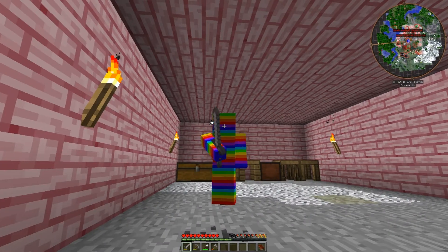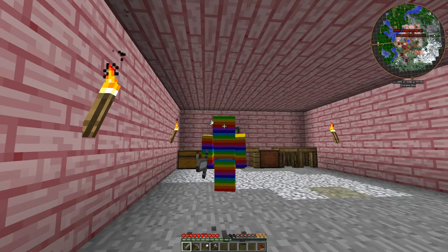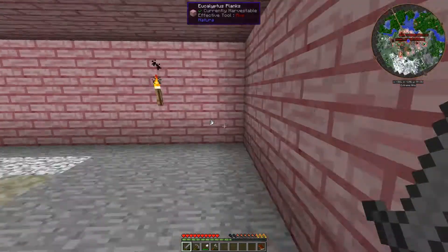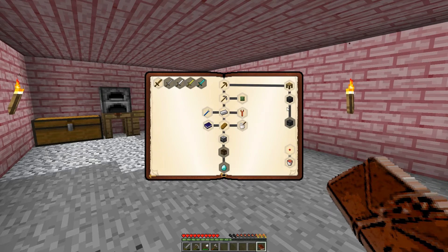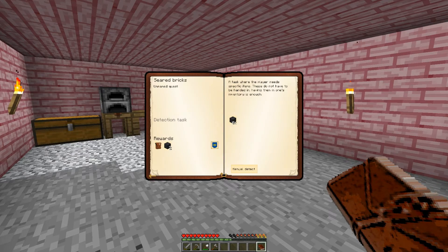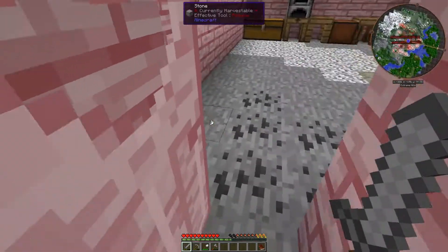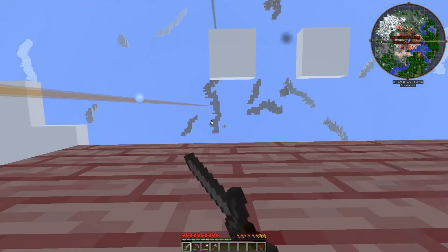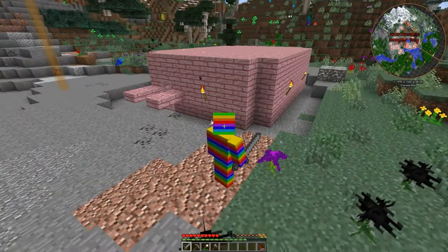Hey guys, what is going on? It's Skills here and I'm here today on Ultimate Quest Pack. Today we're gonna focus on getting the smeltery stuff set up, because I feel like that's gonna be very important — doubling our ores is never a bad thing, and we can never get that done too early.